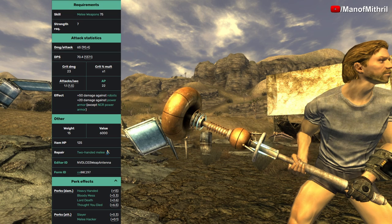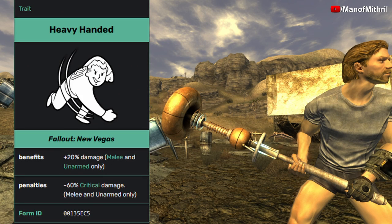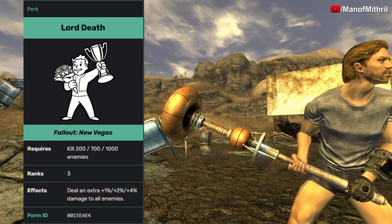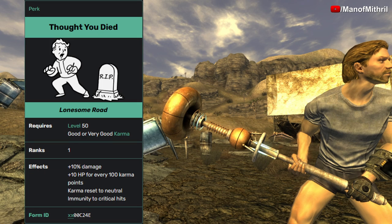It weighs 15 pounds, its value is 6,000, its HP is 125. The perks that affect this weapon are Heavy Handed, Bloody Mess, Lord Death, Thought You Died, Slayer, and Melee Hacker. Heavy Handed gives you plus 20 damage to melee and unarmed only, but you get a penalty of minus 60 critical damage to melee and unarmed. Bloody Mess gives you plus 5 damage with all weapons and enemies can explode upon death. Lord Death at rank 3 gives you plus 4 damage to all enemies.